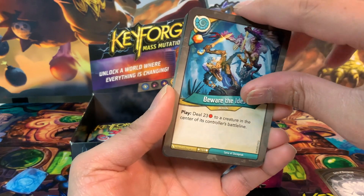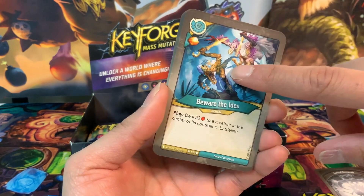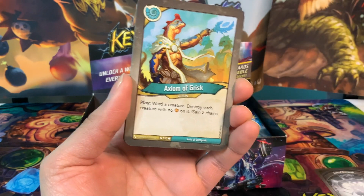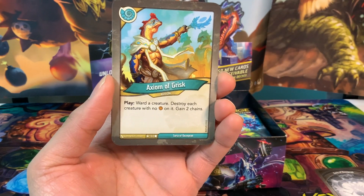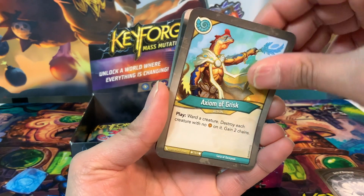Beware the Eyes is an action card with an amber pip: play, deal two to three damage to a creature in the center of its controller's battle line — safe for taking care of opposing leaders. We have two of them, really cool — lots of nice removal. Axiom of Grisk is an action card: play, ward a creature, destroy each creature with no amber on it, gain two chains. Always good to have at least one board wipe.